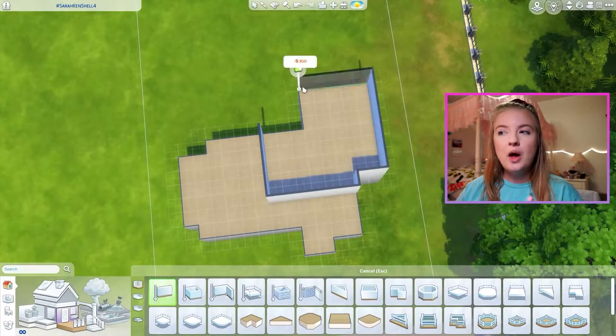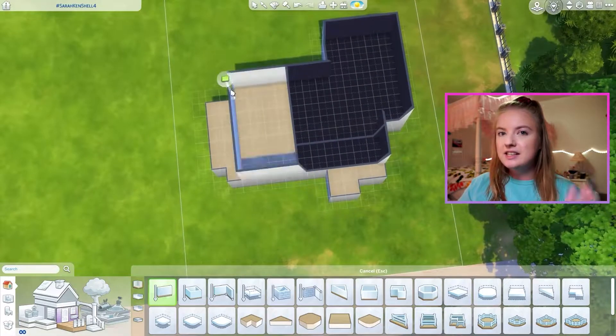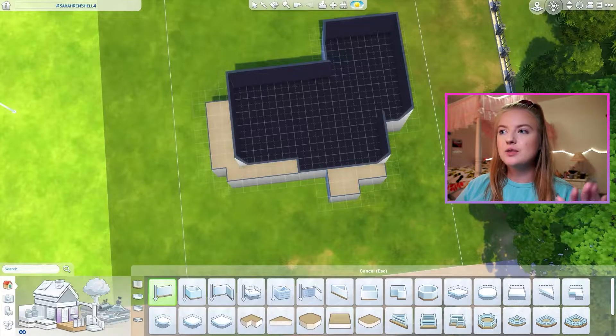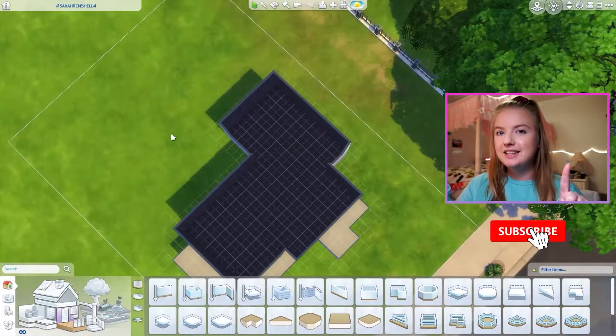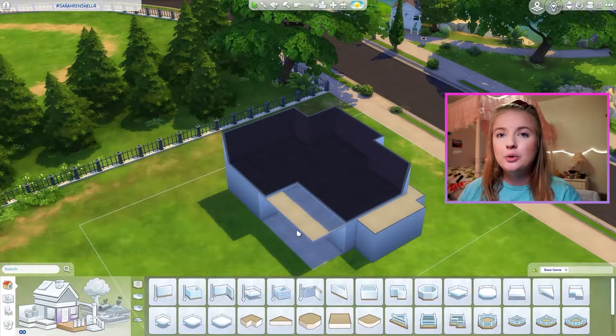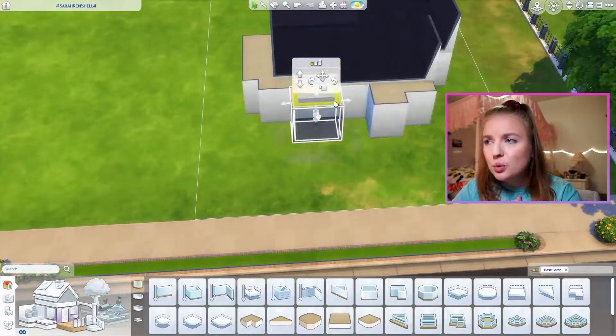We have a brand new one and this one is decently easy. If you remember my last one, it had a ton of diagonals on the exterior walls, and this one only has one diagonal but it's in the interior. So that's what you have to work with here, and it is on the gallery for you to download and start building and turning it into whatever you want.